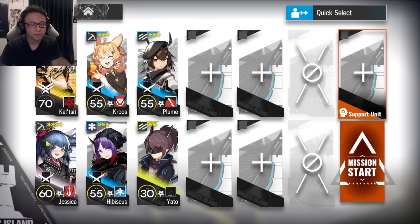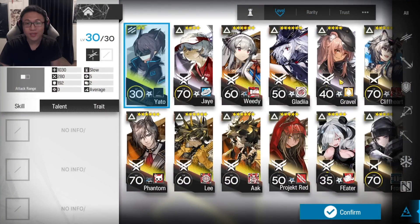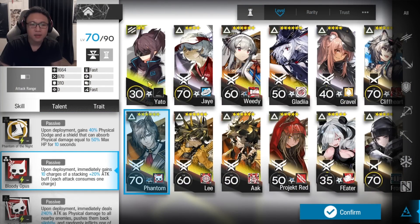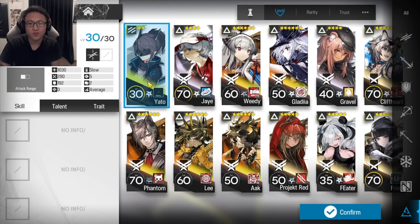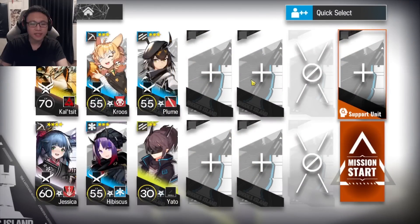Bring two maximum Snipers, bring a single-target Medic, have a Charger Vanguard, and since we're not using Fast Redeploys — you can still use Fast Redeploys by the way — but considering that I'm trying to play with the risk here, I'm going to use a pseudo Fast Redeploy like Yato at level 30. For the other operators, just bring whatever strong units you have built to help you in this run.